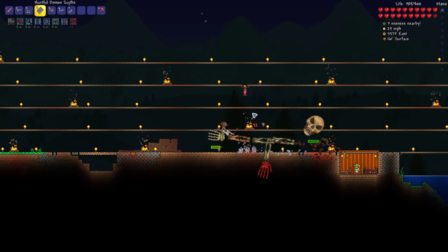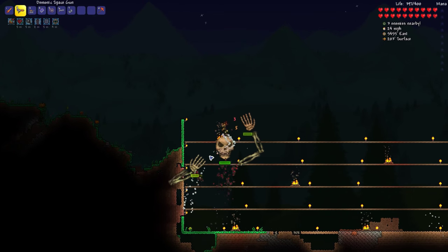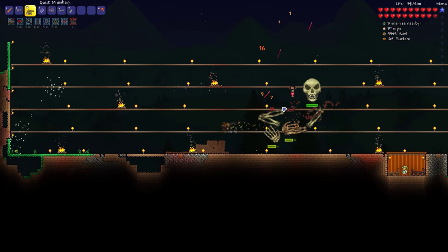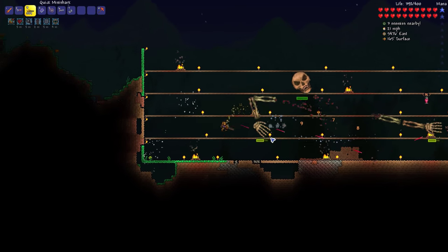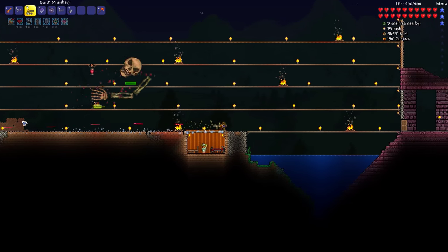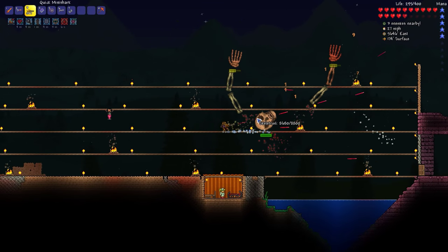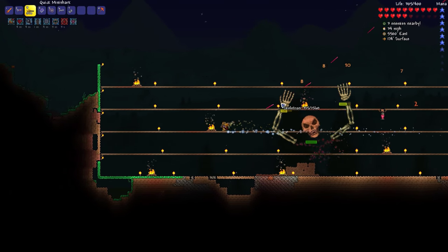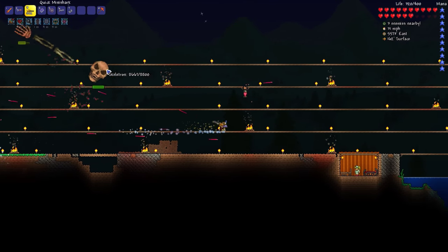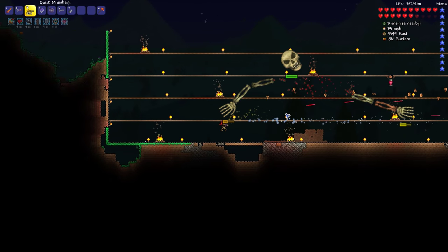Dodge that — using the full extent of the arena. Now let's start using the mini shark to take out the hands. We are doing serious damage on those hands. I have meteor shot loaded so that I get the piercing effect. Just keep aiming at the hands — dang, he got two good hits on us. I need to use my Shield of Cthulhu to charge into the hands so as to avoid as much damage as possible.